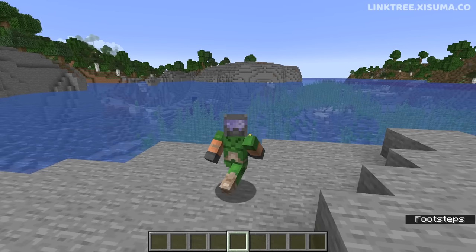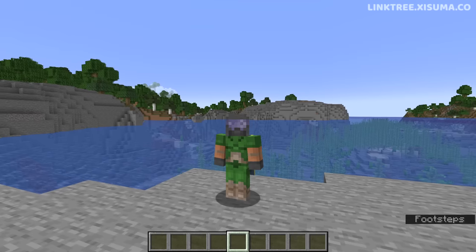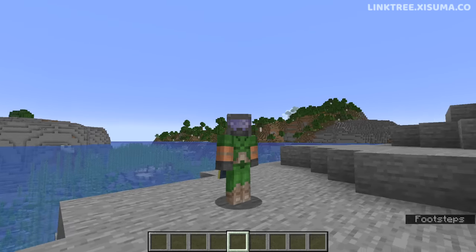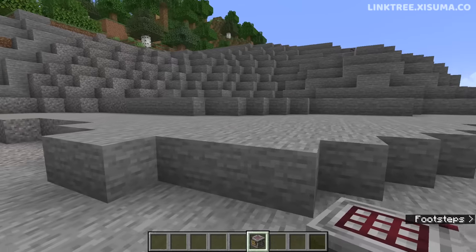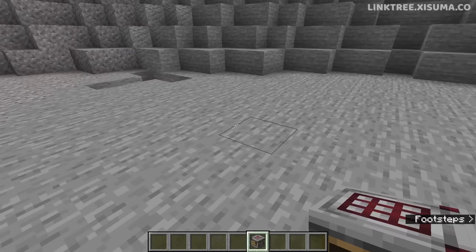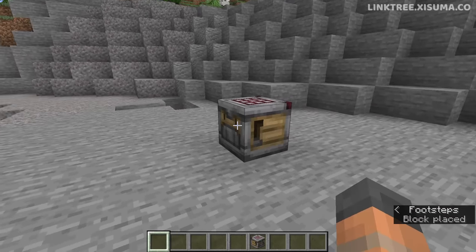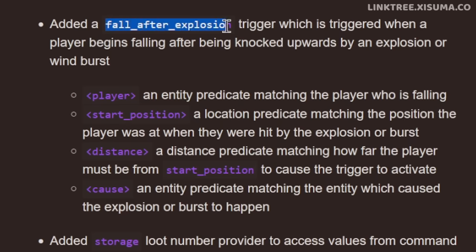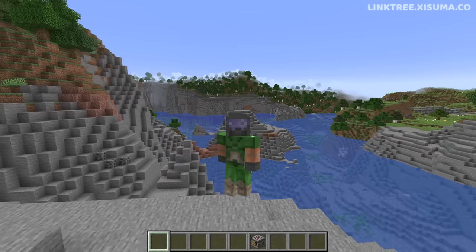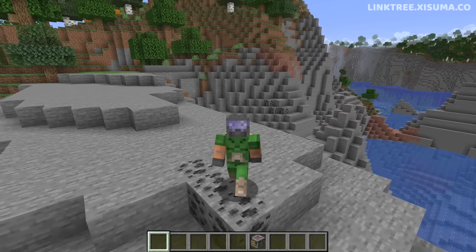Moving on to changes for Minecraft 1.20.5 — a lot of this is technical and lays foundations for the 1.21 features. There is a new trigger for 'crafter_recipe_crafted,' allowing you to specify a player, a recipe ID, and ingredients. There's also a 'fall_after_explosion' trigger — the explosion being the wind charge — with parameters for player, starting position, distance, and cause of explosion, enabling heavily customized map-maker experiences.